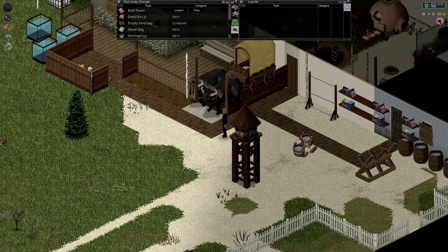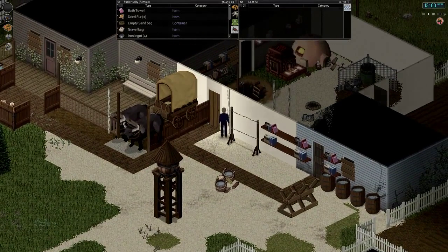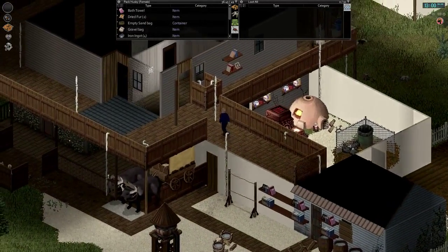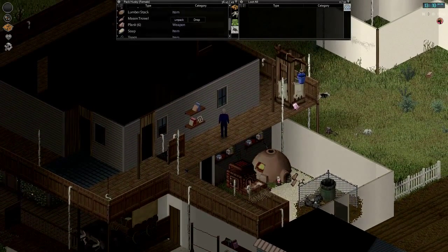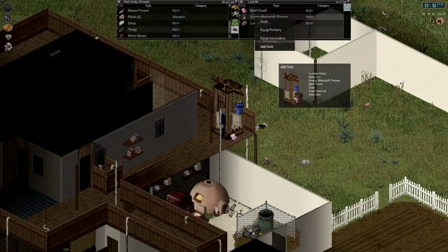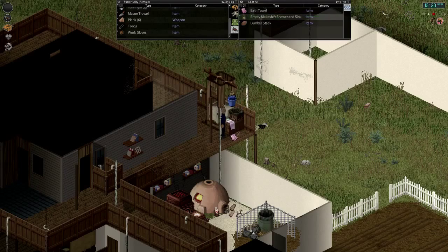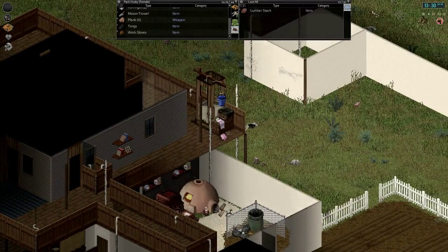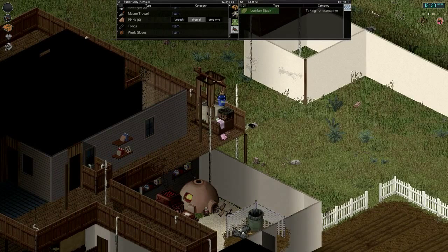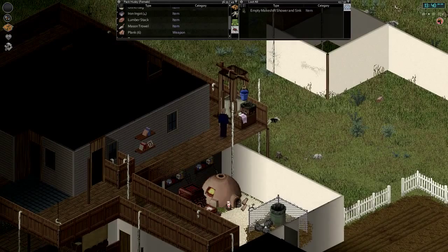In our pack dog I have some materials here for us to finish crafting a few projects we've been waiting to complete. The first is putting a sink onto our shower that we made a few episodes ago. We did find a bar of soap. So let's go ahead and add a sink to our empty makeshift shower. All we'll need is a lumber stack, 12 nails, bath towel, soap, our hammer saw, and of course the makeshift shower. Awesome, there we go, looking pretty good. I guess I already had a lumber stack and bath towel up here — forgot I placed those. We'll take those with us.